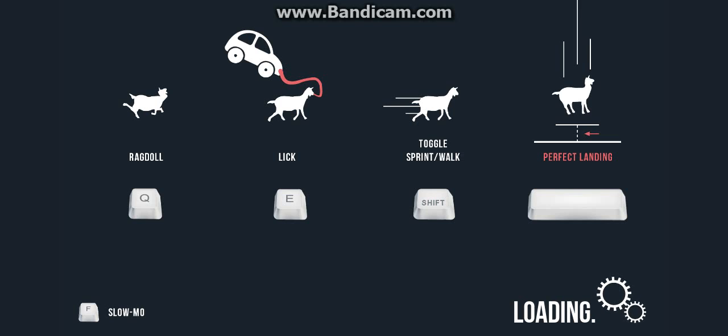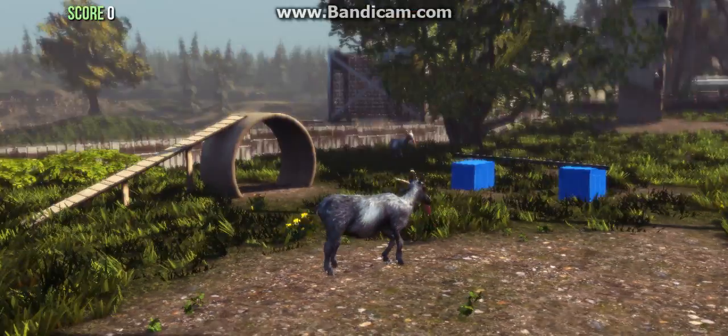Sorry guys if it's a little loud or the frames are a little low. I'm just so excited to play some Goat Simulator for you guys. I'm playing with the keyboard: Q is to toggle ragdoll so you fall over, E is to lick stuff, Shift changes between run and walk, Space is the jump, F is slow-mo, WASD is how to move, the mouse is how to look around, and left click on the mouse is headbutt.